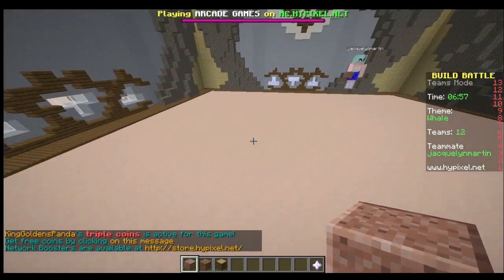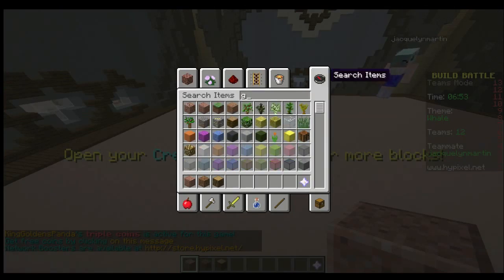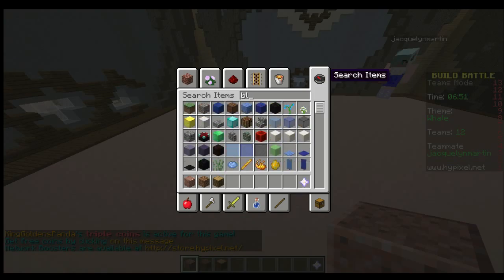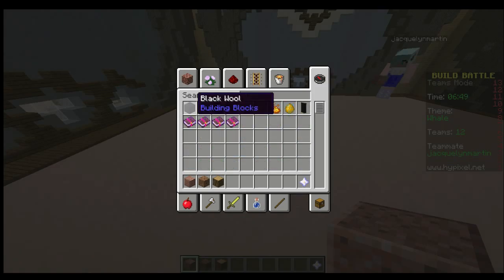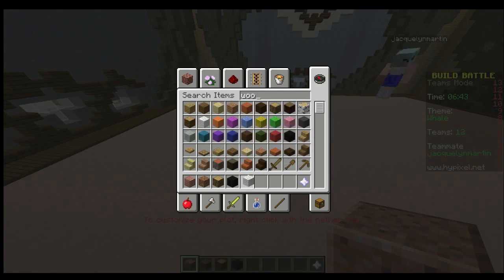Okay, so we're doing a whale. You need to build the whale before I change the ground to water. Let's do a great white whale — or, you know, the one that's black and white. Killer whale? Yes, thank you. Killer whale — my brain.